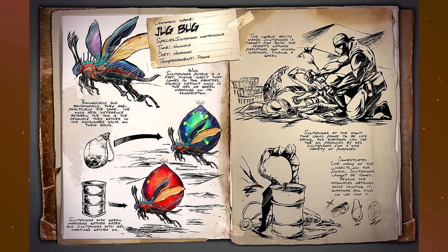Next up, the Jug Bug — a herbivore and passive. This is a fast-finding insect that comes in two varieties, distinguished only by red or green markings on its exoskeleton. Biologically and behaviorally they're practically the same — the only real difference is the resource stored in the expandable sacks on their backs. From the pictures: green markings mean water, red markings mean oil. You can use these to get water or oil. Like any insect, it cannot be tamed — just good for gathering oil and water, which is obviously very valuable in a desert.